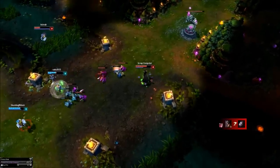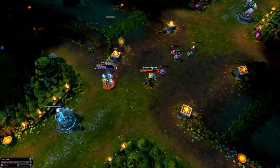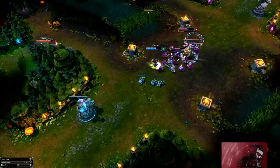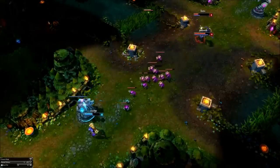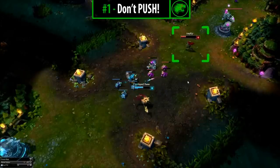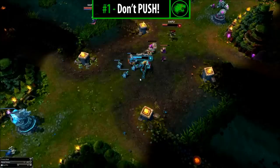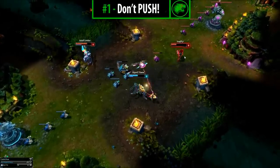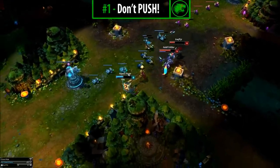Helping your jungler gank. A lot of you will just let your jungler make the opportunity and sit idly. You can actually help them. Number 1 — Not pushing: clearly you should not push your lane and kill all the minions, as it means you'll push to your enemy's turret, which would leave them safe under it or force you and your jungler to turret dive. How can your jungler gank safely if you push the wave to the turret? They can't. Most people know this tactic — just don't push.